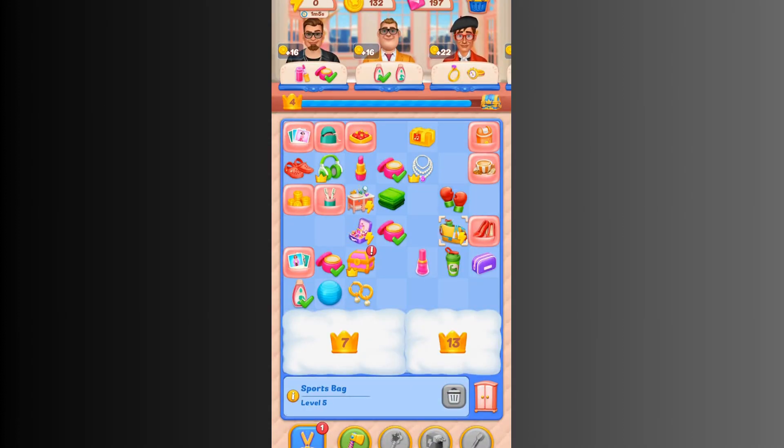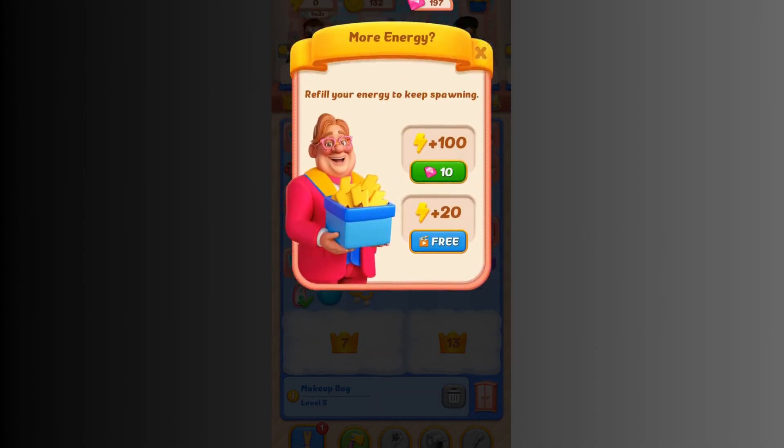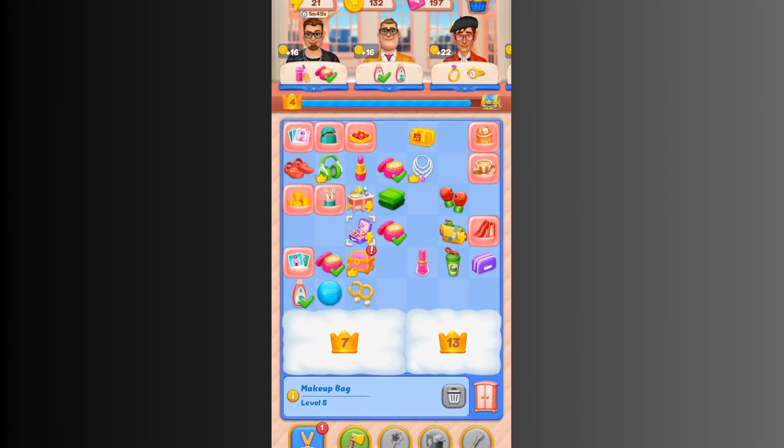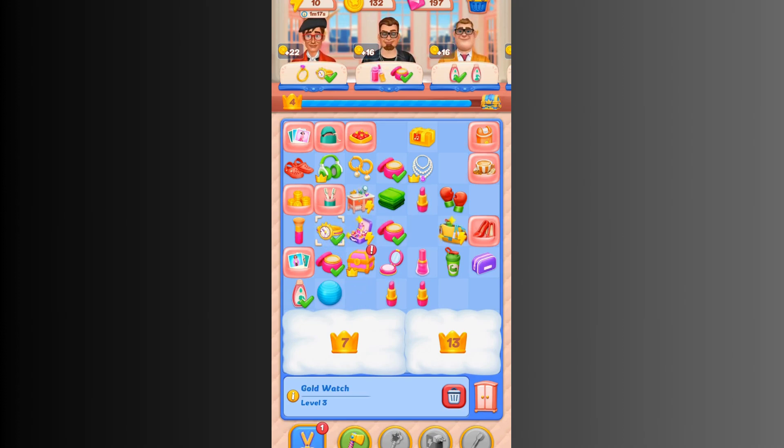I'm going to match the lipsticks now. When I match these items, I'll get some points and move on to the next level. I need shampoo — I need shampoo and loop walls — I can match mine to get more points.